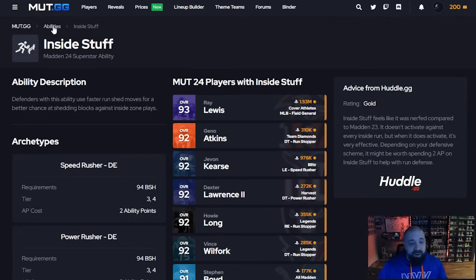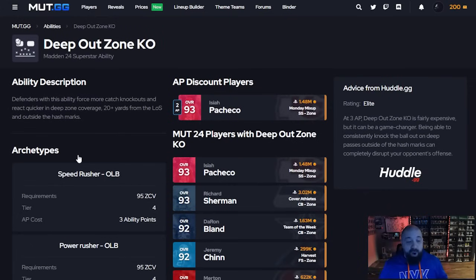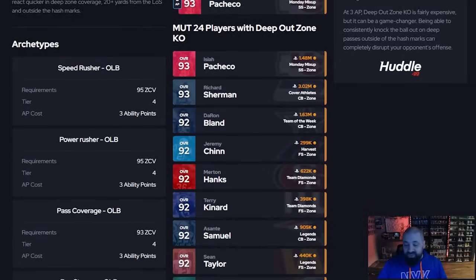Those are probably the three best defensive abilities, but one that's definitely in the conversation is Deep Out Zone KO. Mutt.gg ranks it as an elite ability. If you played Madden 23 you know how overpowered this was, and it's still very good. The problem is it's extremely expensive — Isaiah Pacheco at one-and-a-half million coins is the first player to get it at a discount for two AP, and most other players cost three or four AP.